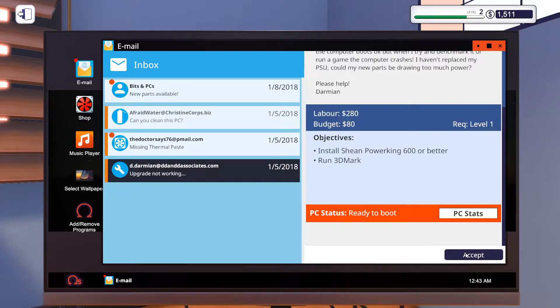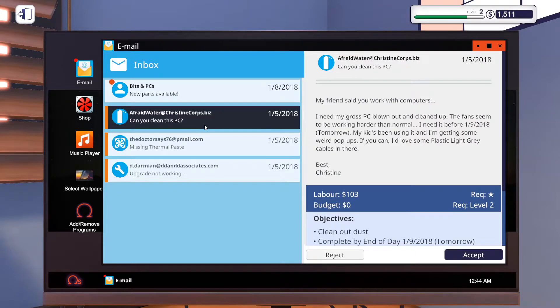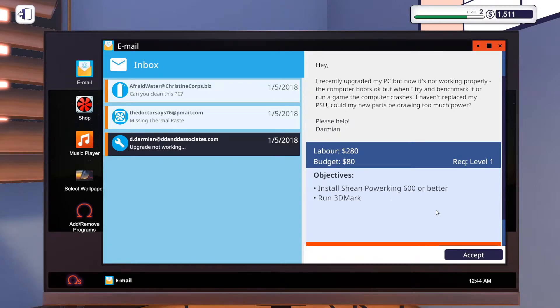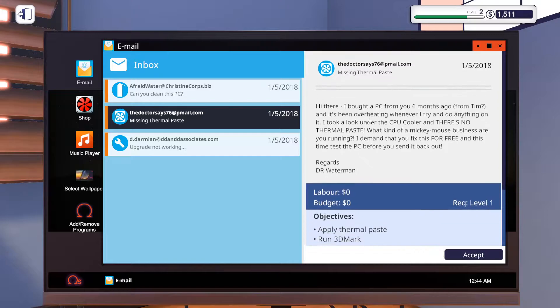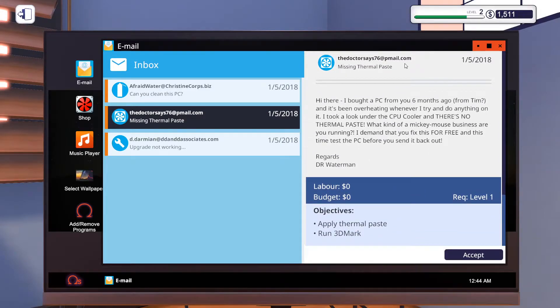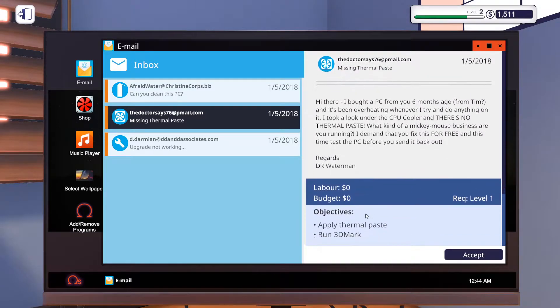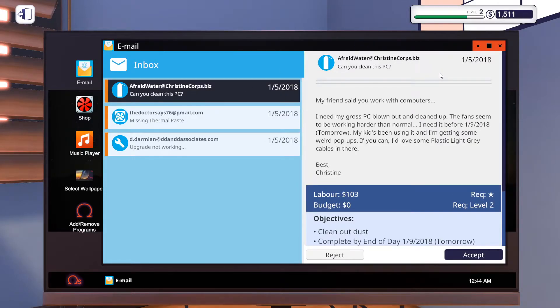3D Mark — oh yeah, that's a new program. Power King 600 or better, run 3D Mark — let's accept it. Using thermal paste — I wasn't even open six months ago. Zero dollars for labor; he literally just wants thermal paste and to run 3D Mark. I guess I'll do it just to help out my review ratings and get that five-star rating somehow.